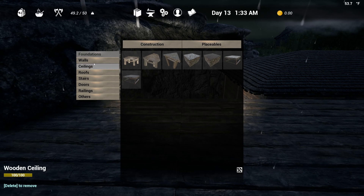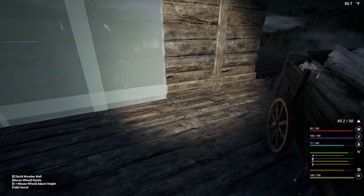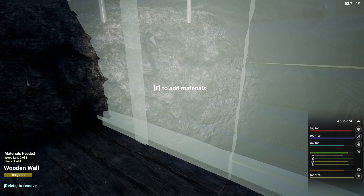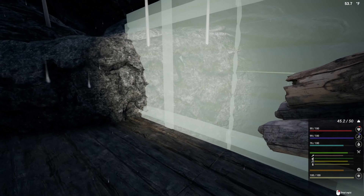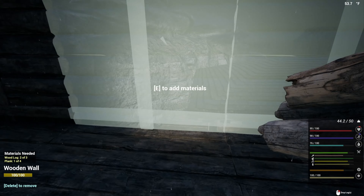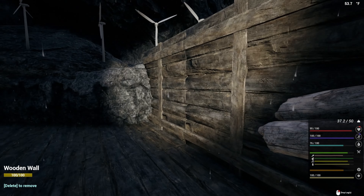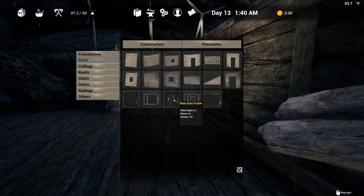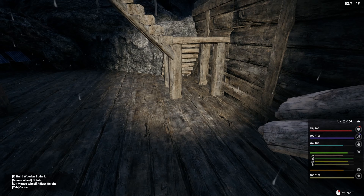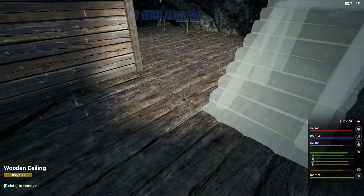First thing we're going to have to do is make some sacrificial walls, like these three. I could probably get away with not having three walls, but I do want to go up one more level. So I am going to build this out, and it may end up staying like this. Then I think I just want to do another one of these right-turn staircases right up against it.